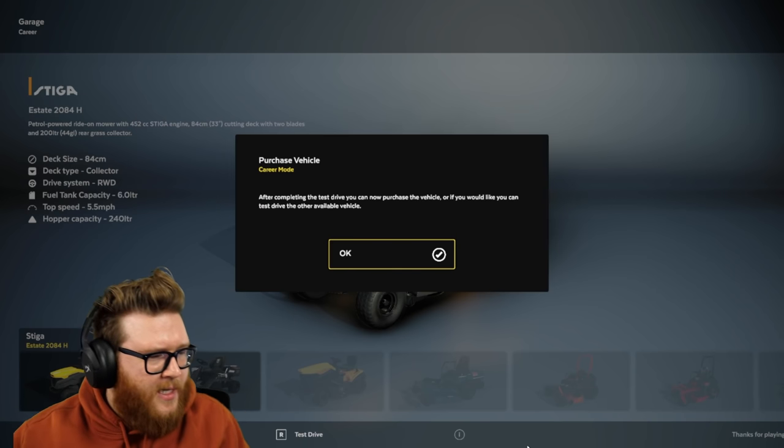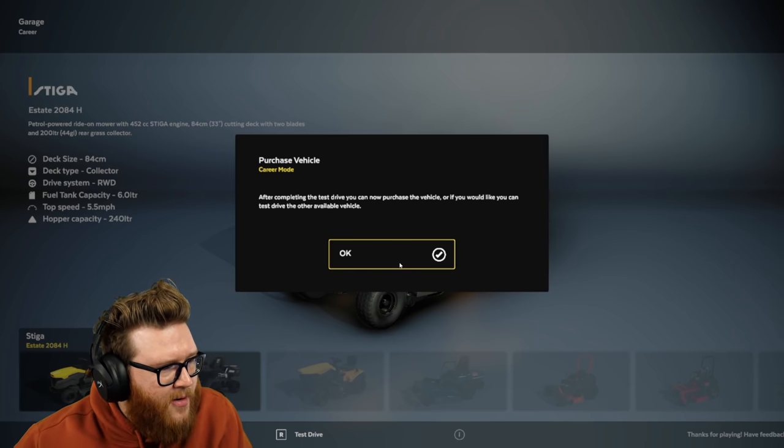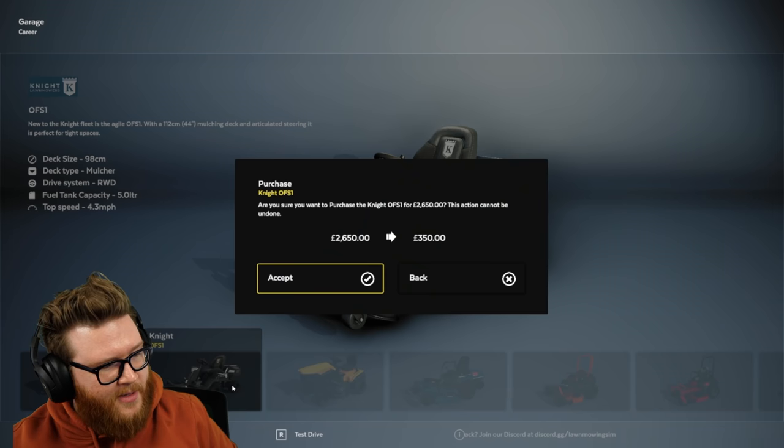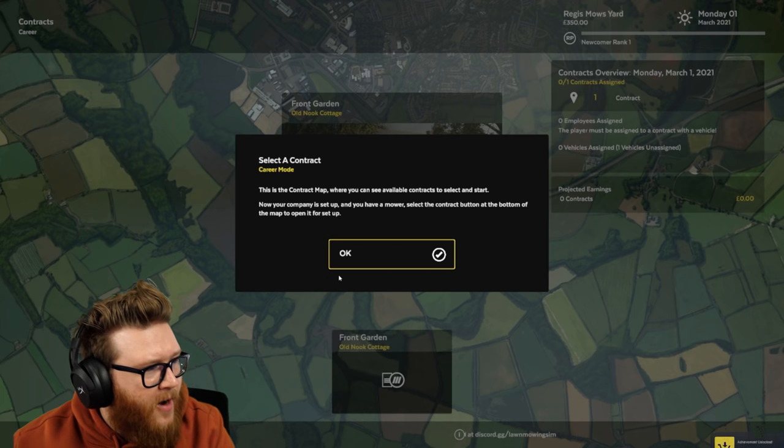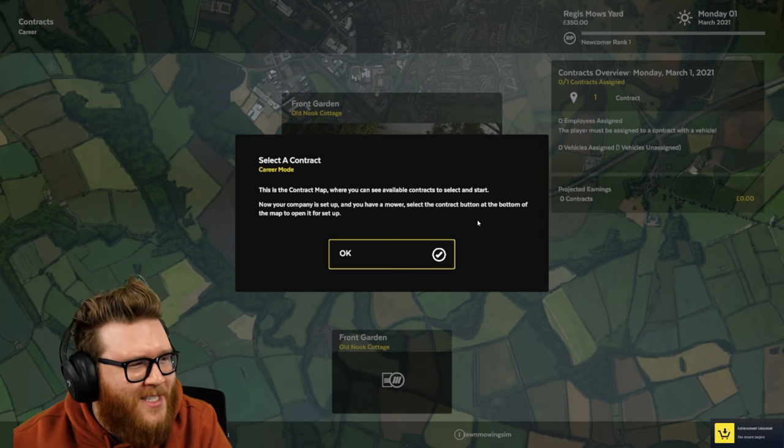Purchase vehicle. Career mode - after completing the test drive you can now purchase the vehicle. If you'd like to, you can test drive the other available vehicle. Oh my God, this seems like it's going to have a way bigger deck. Select a contract. Oh my God, we got a little map. This is cute.